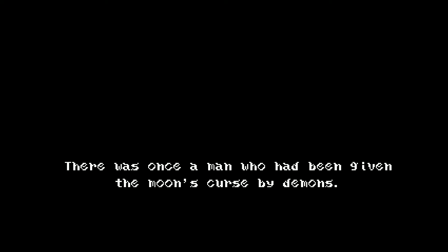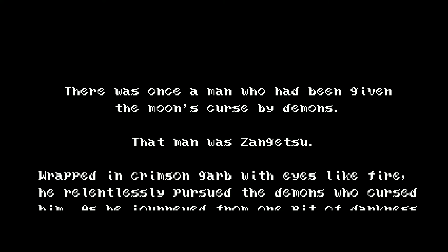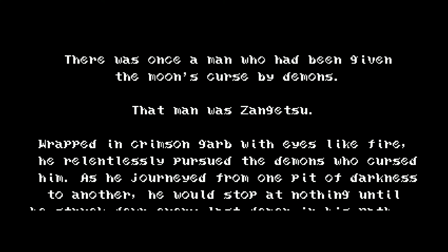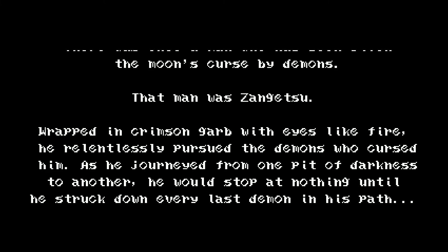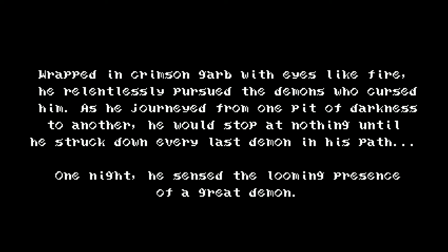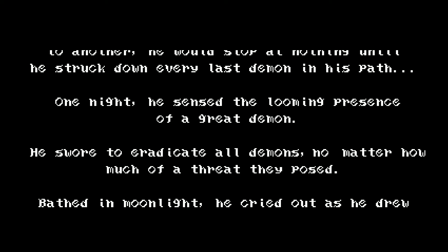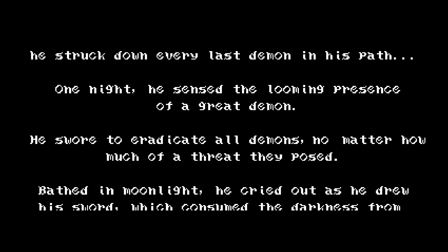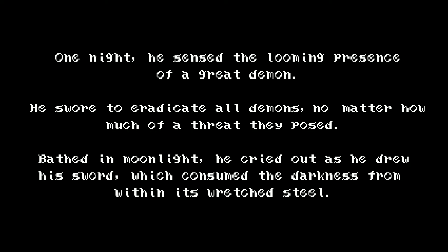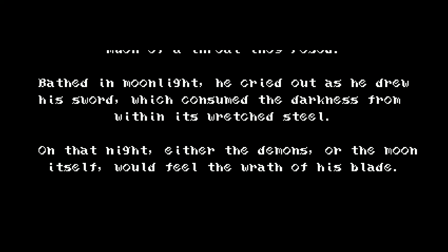There was once a man who'd been given the moon's curse by demons. That man was Zangetsu. Wrapped in crimson garb with eyes like fire, he relentlessly pursued the demons who cursed him. As he journeyed from one pit of darkness to another, he'd stop at nothing until he struck down every last demon in his path. One night, he sensed the looming presence of a great demon. He swore to eradicate all demons, no matter how much of a threat they posed. Bathed in moonlight, he cried out as he drew his sword, which consumes the darkness from within its wretched steel. On that night, either the demons or the moon itself would feel the wrath of his blade.